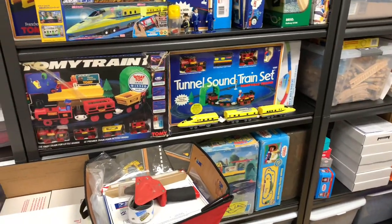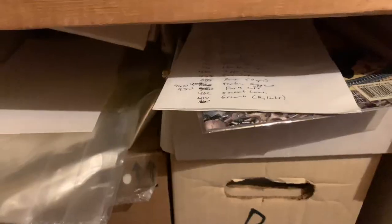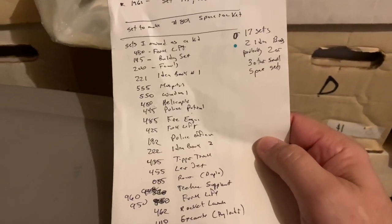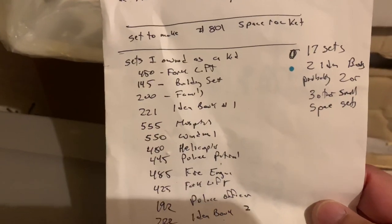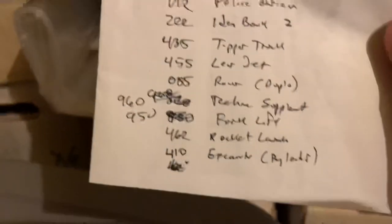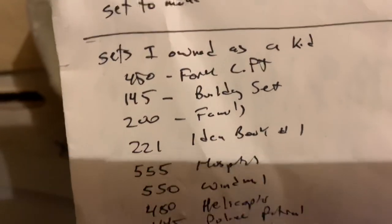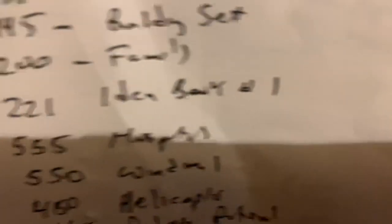Something to do with the Thomas and Friends stuff, since these three shelves are pretty much mostly Thomas and Friends. So I was sitting over here trying to decide what to do in this back area of the basement, and I found this — I'm sitting on top of this Lobo comic. This is a list I made a while back of sets. It says 'sets I owned as a kid.' There's the tipper truck. And some of these I wasn't sure of the number. The set 221 Ideal Book No. 1 — I have something I want to do with that one. I want to make some of the builds that are in there.